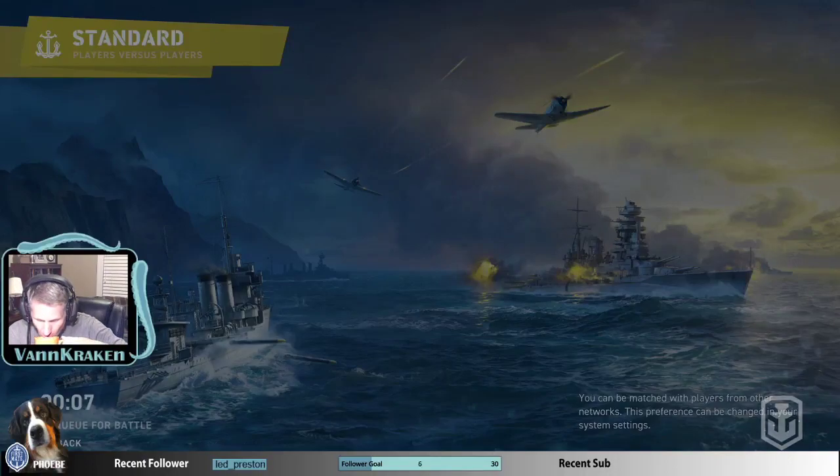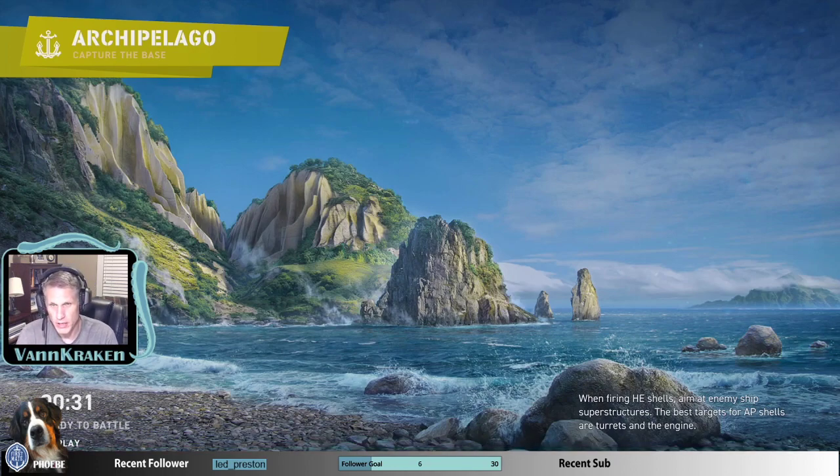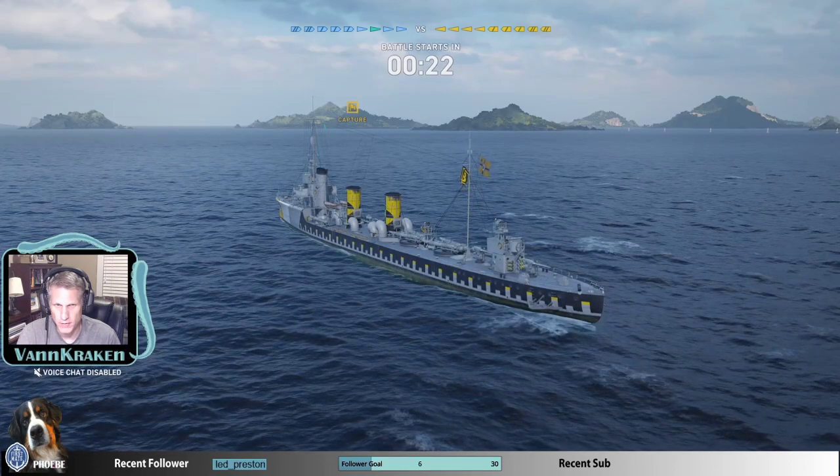Away we go. G101 is a German Destroyer, Tier 3 Premium. She's a versatile little ship with very good guns for her tier, a super-fast torpedo reload, and six torpedoes — two sets of double launchers that can shoot to either side, and then single torpedo launchers off each bow.